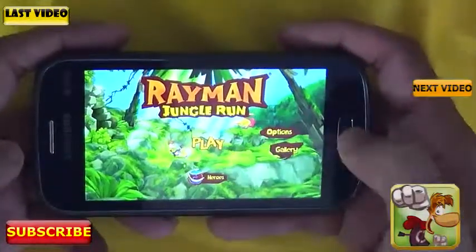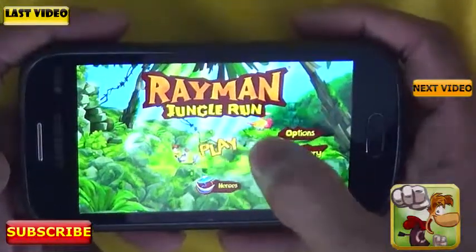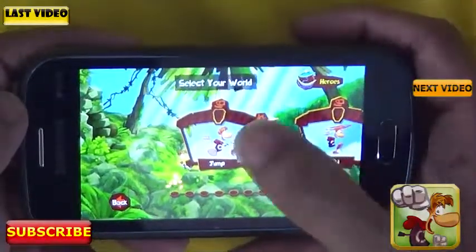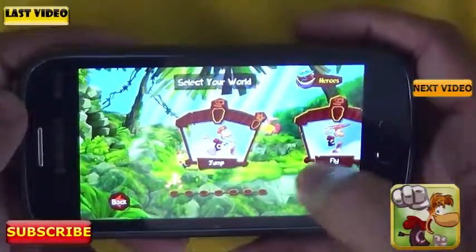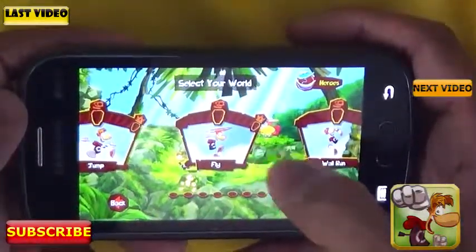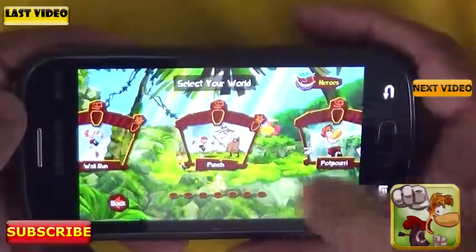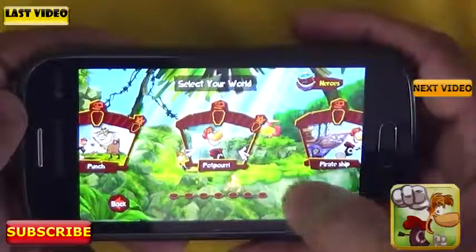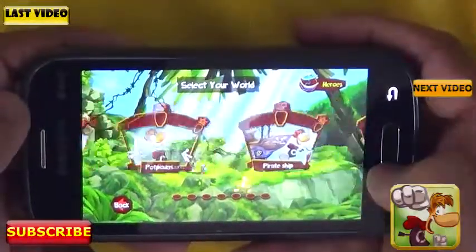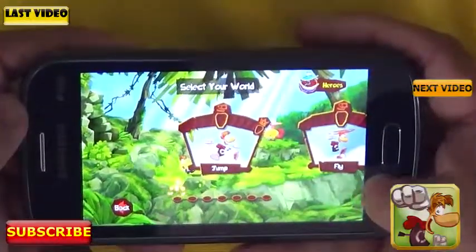As you can see there's a claim option, an option, and a gallery. Let's get started. There are lots of worlds here — you can choose to jump, which is a low difficulty level. After that there is a fly level, there is wall run, and you have to punch through the wall. These two levels I haven't tried yet, so it gives you lots of options when it comes to play.